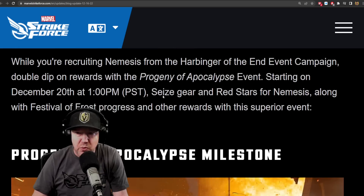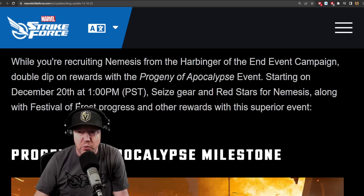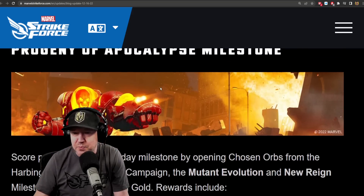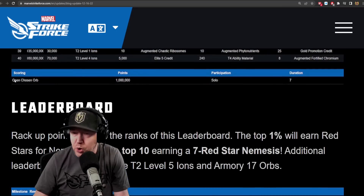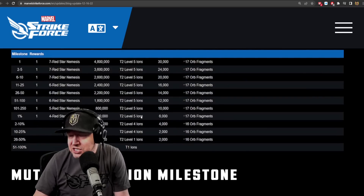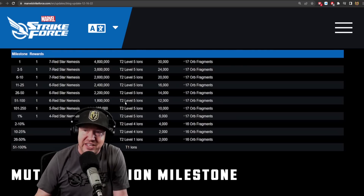Progeny of Apocalypse: while recruiting Nemesis from Harbinger of the End, double dip on rewards starting December 20th — seize gear and red stars for Nemesis along with Festival of Frost progress and other rewards. This is a 7-day event where you get points by opening warps. It's essentially an orb opening event overlapping with the event campaign leaderboard. The only way to get T2 level 5 ions appears to be placing in the top 250 or top 1% — which is pretty outrageous, basically just auctioning off T2 level 5 ions.